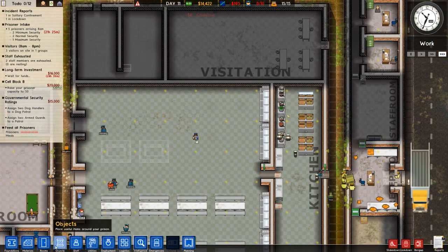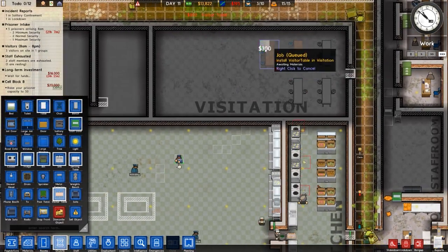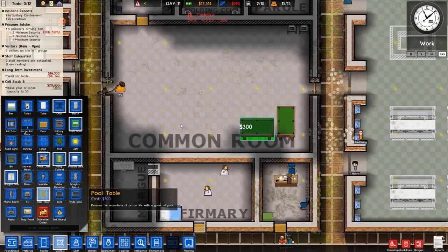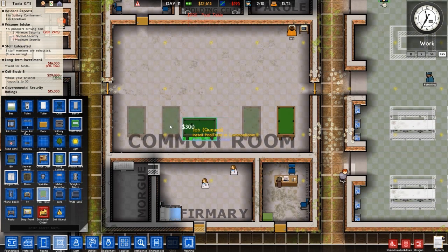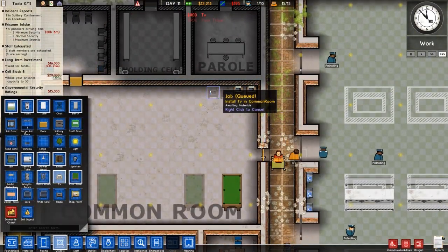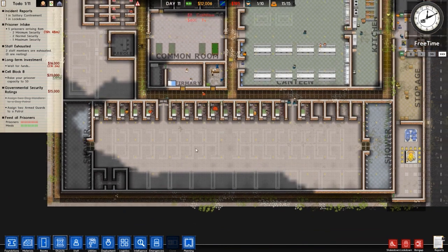I think we should expand our visitation — it is worth doing. Not too much though. The common room also needs expanding a bit — it's a bit basic at the moment. We'll extend it there and put in some more televisions at the top. That should do us nicely and that's sorted.